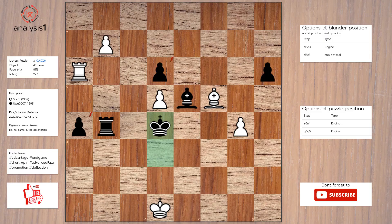Another one. Threats in puzzle position: rook takes pawn, rook takes pawn. There are no checks in this position. The answer is: rook takes pawn; rook takes rook; promotes to queen.